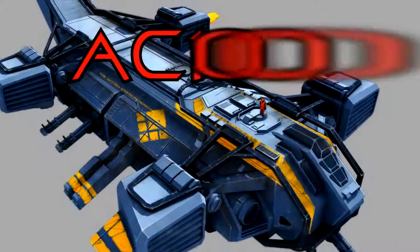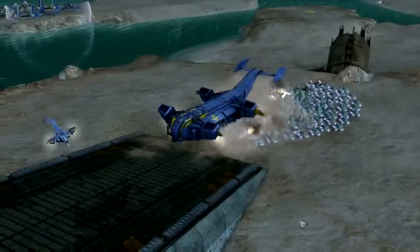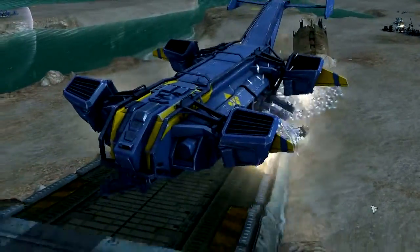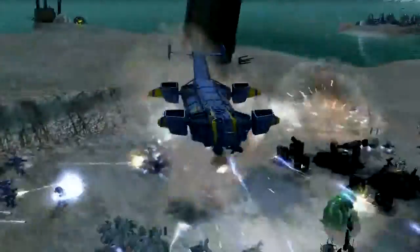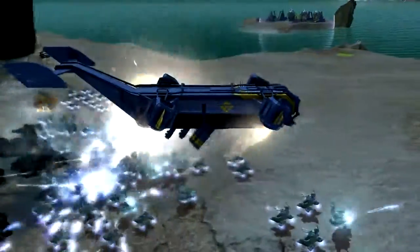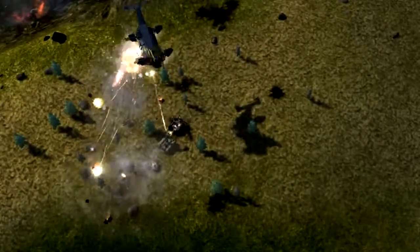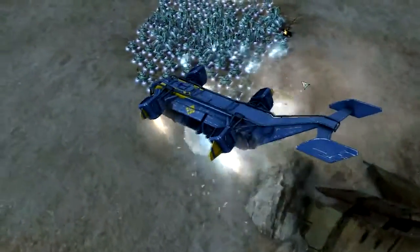Hello again, this is Chris Taylor, Gas Powered Games, and we're back this time to talk about the AC-1000 gunship. This unit, inspired by the real life AC-130, is one of our big new experimental units in Supreme Commander II. This unit is very much like its real world counterpart — it circles the opponent, and it has these guns that just pound away and rip on their position.